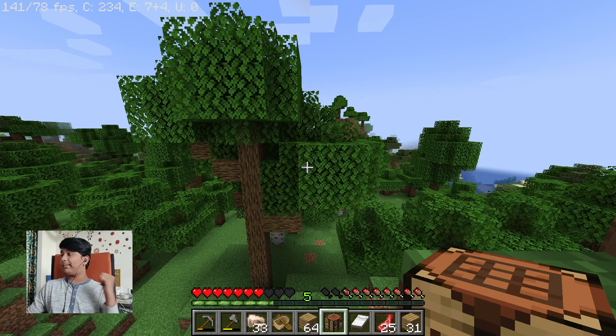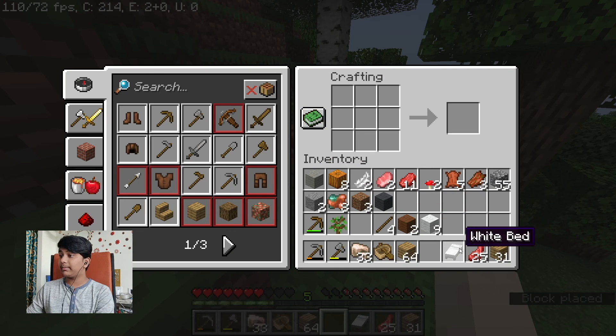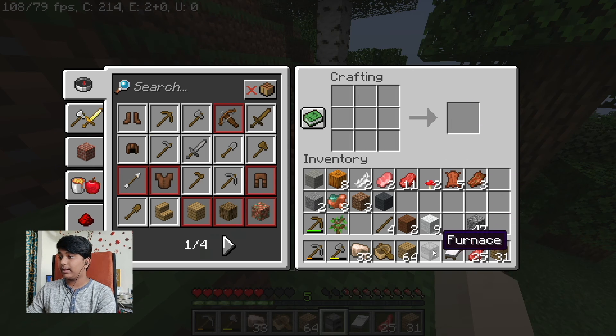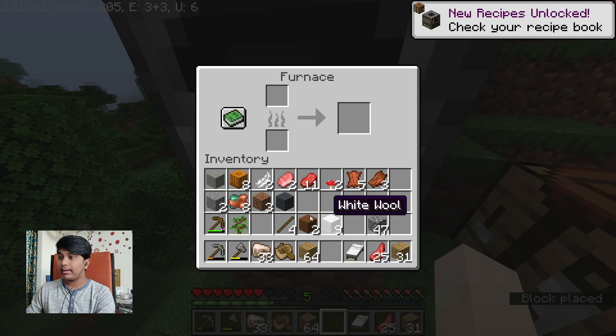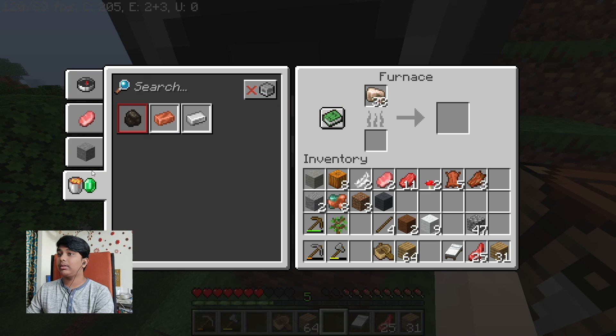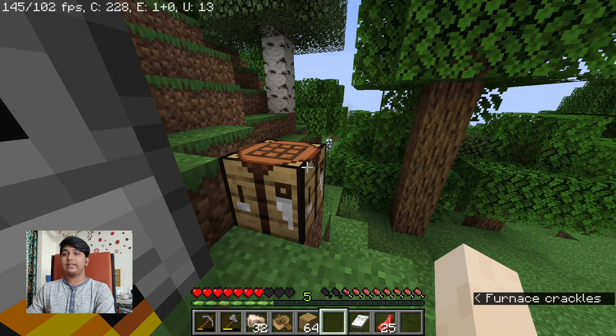Hey guys, I'm back! I don't really know how to make iron ingots, but let's make ourselves a furnace quickly and see if I can smelt iron into iron ingots. Okay, furnace — let's test over there. Can I smelt raw iron? I think so — iron ingot, yes! Now I can smelt raw iron to make iron ingots. Well, that's great news!